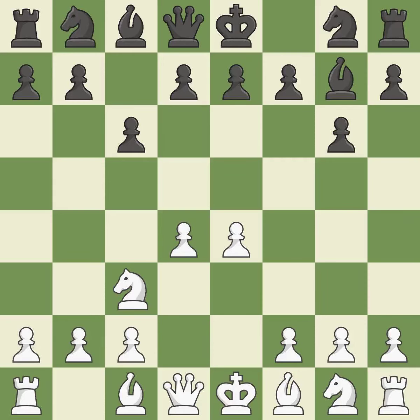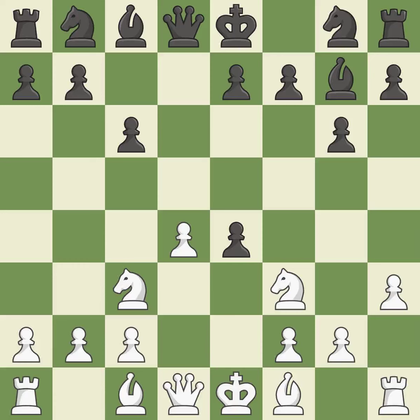C6 controls the D5 square and allows the queen to develop on the queen's side. By doing this, a knight moves out of its beginning square and into the action. This hits in the middle and prevents the opponent from gaining ground. This is an equal trade — recaptures. This develops a knight from its starting square, activating it. It is the final book move — a solid choice.